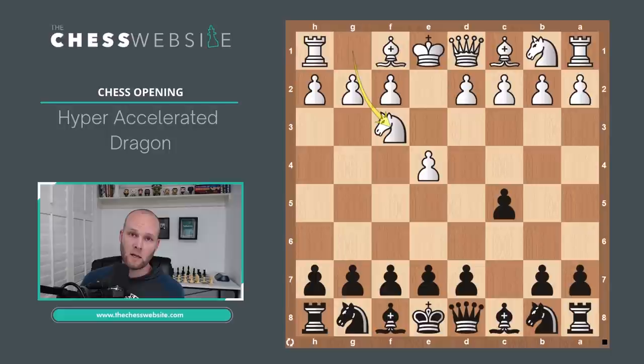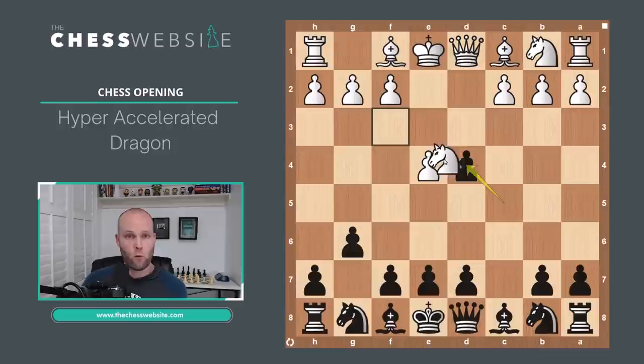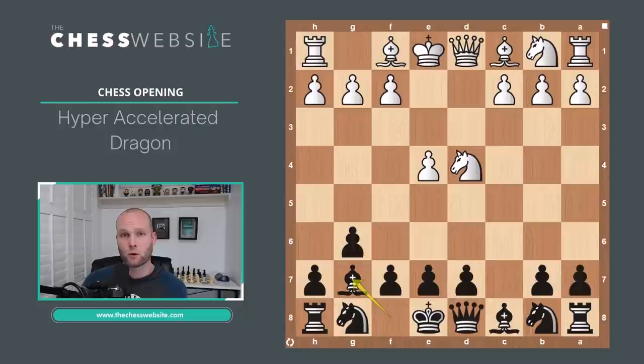In the hyper-accelerated dragon, instead of playing D6 or Knight to C6, Black plays the move G6 immediately. Because the E5 square is undefended, Black is looking to play Bishop to G7 before ever playing Knight to F6. In this video, we're going to be looking at a few options, but they all come from the move D4 — the main line you're going to see. After the exchange, we'll look at what happens if they take on D4.